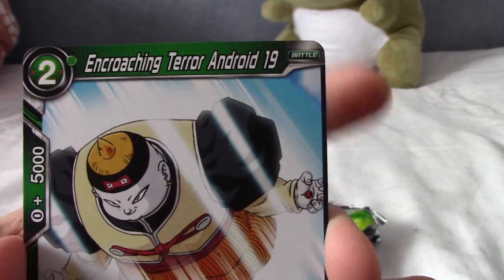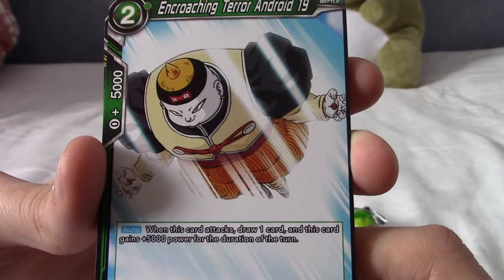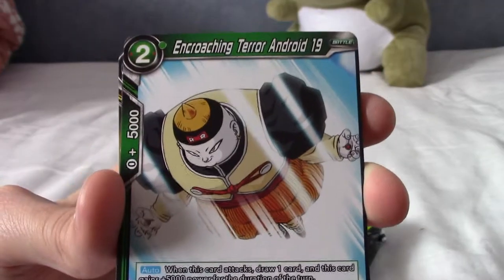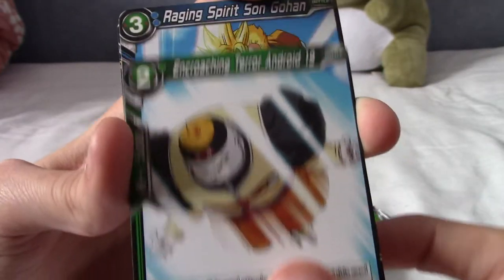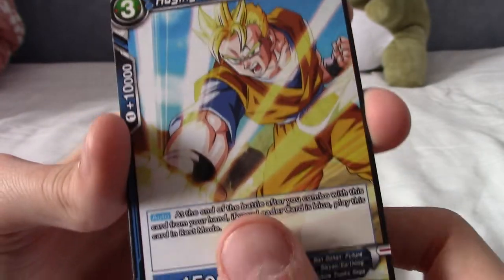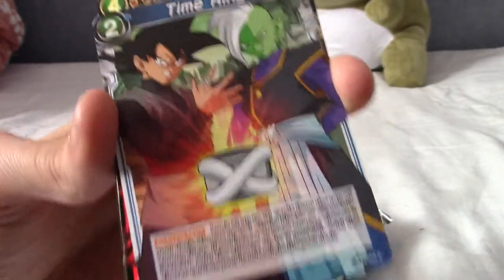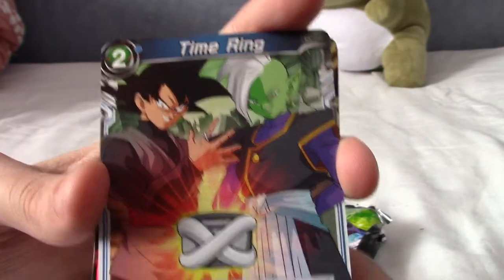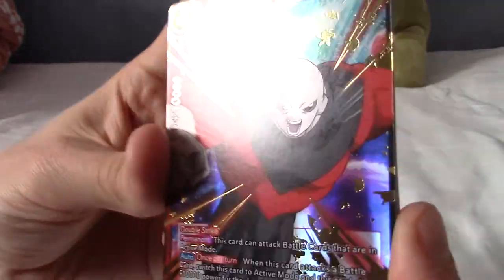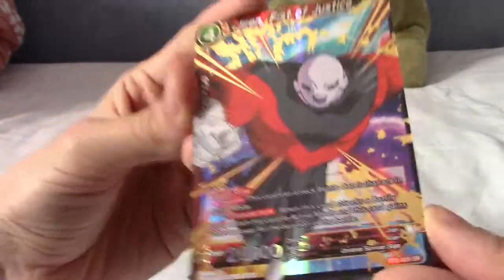We have Encroaching Terror Android 19. We're going to have to rush because my battery is almost dying — we have Raging Spirit Son Gohan. We have Kibito. We have a Time Ring. Oh, I swear if it's Rosé — look at you! Okay then, I pulled a Jiren! Jiren, Fist of Justice!